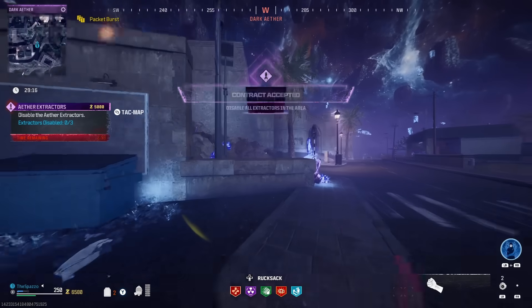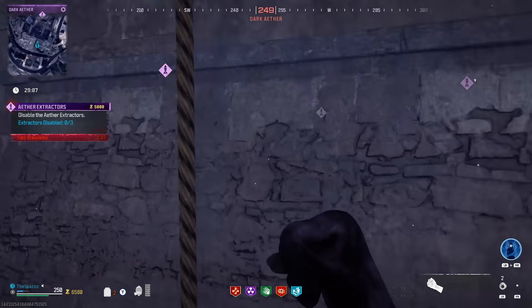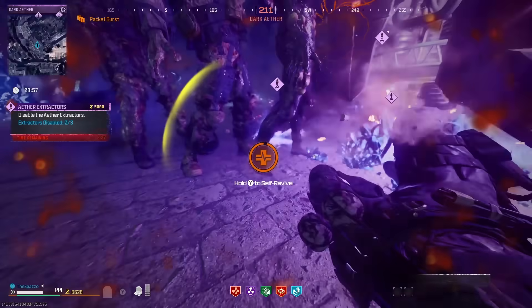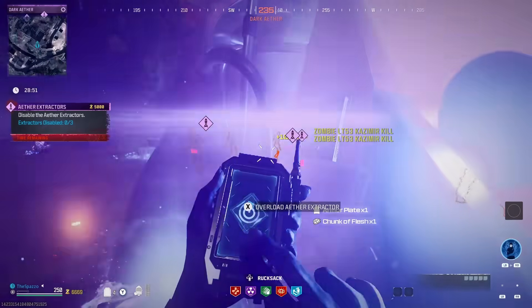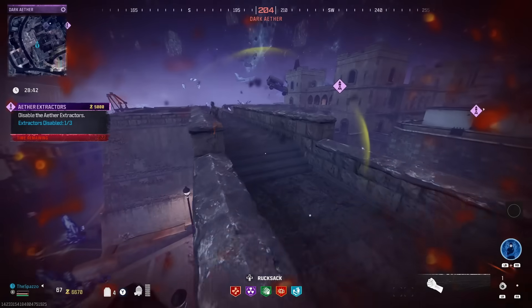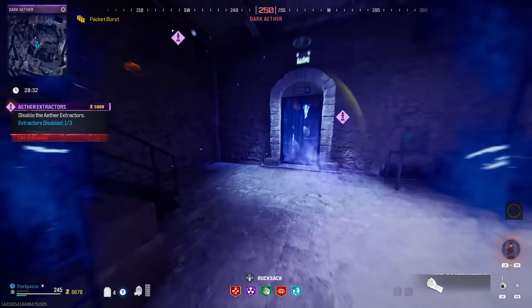We need to make it up top without getting hit by a hellhound — we don't need to pop our ether shroud, you really want to try and save that. Coming up to the first extractor, you're going to want to throw the kasmir grenade directly on top of it. Oh gosh, we just went down — the zombies aren't getting sucked in because it landed on the other side. We used one of our self-revives, not a big deal. That was ether shroud — we missed that jump, that was a terrible jump.